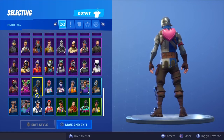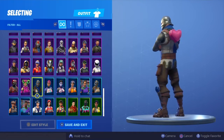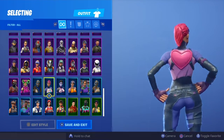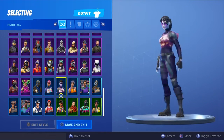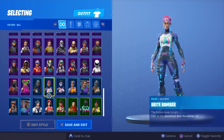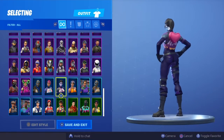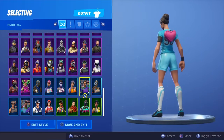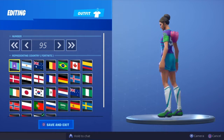This is the Blue Squire - not Royale Bomber, my mistake. Bright Bomber - really nice on Bright Bomber indeed. Dark Bomber - I think I prefer it on the Bright Bomber over the Dark Bomber. Dazzle, football aka soccer skins - let's have a look at all of these.